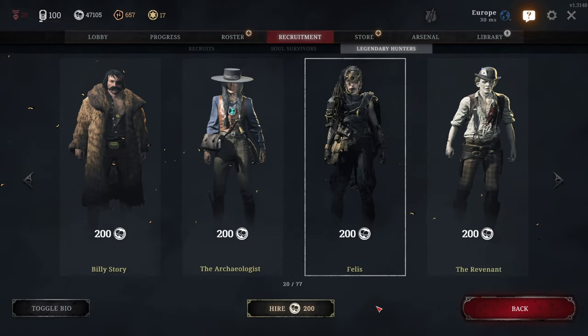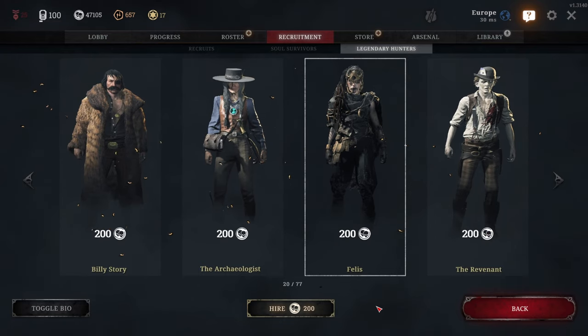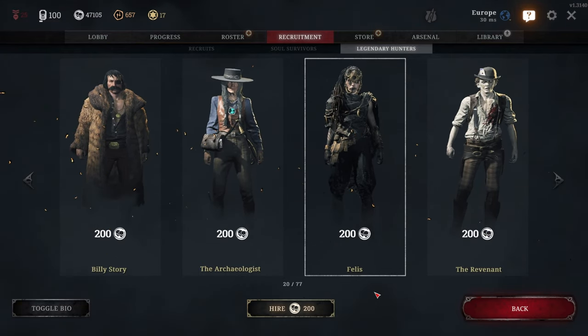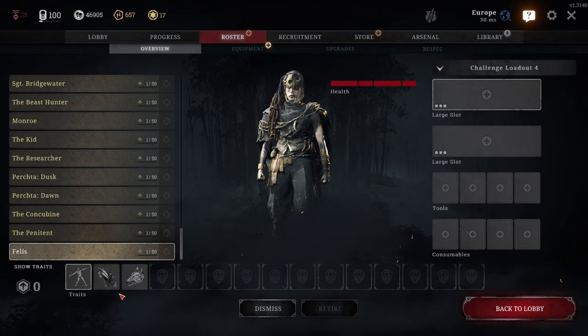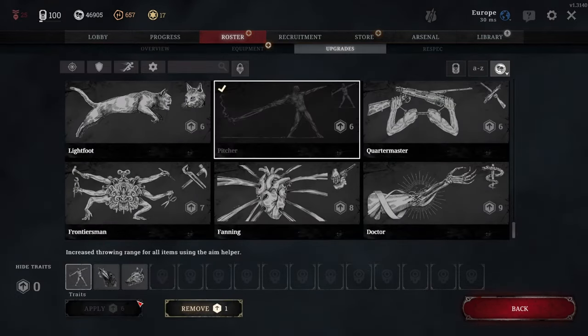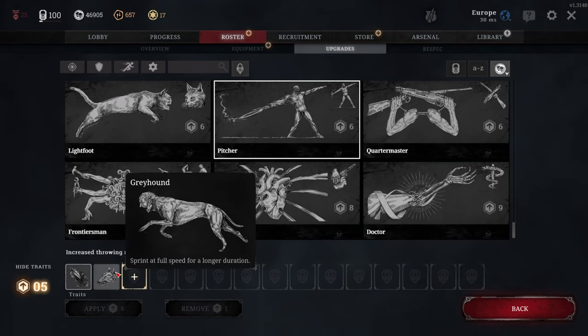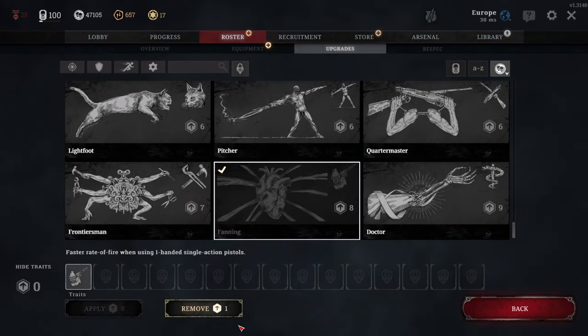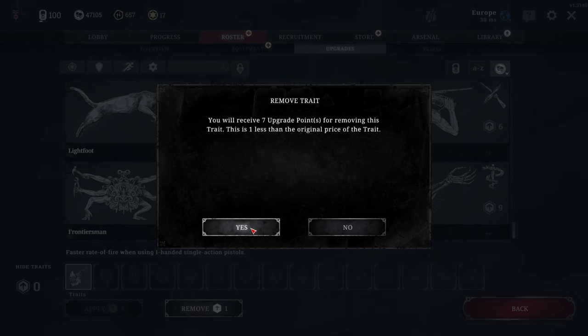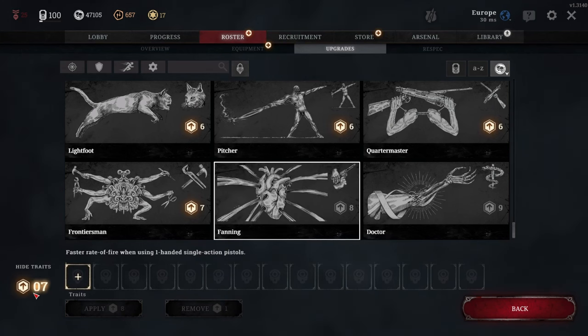With a recent patch, you can respec traits for free. This is massively useful in acquiring some or all of the solo traits every time. Legendary Hunters come with 3 random traits when recruited, and oftentimes these are high-value traits worth a lot of trait points. Respeccing these traits will give you the points you need to assign the solo perks. Each trait you respec will give you its full value in trait points minus 1. For example, Fanning costs 8 trait points to assign and will give you 7 points back if you respec it.